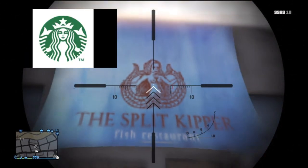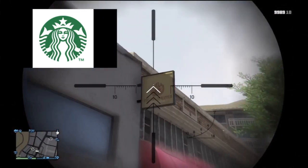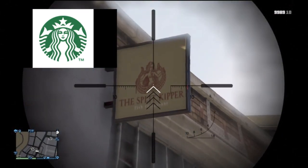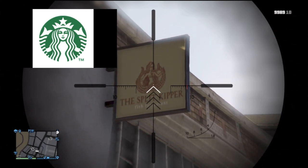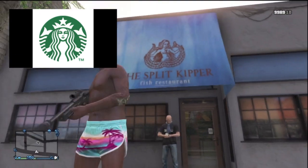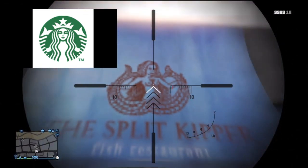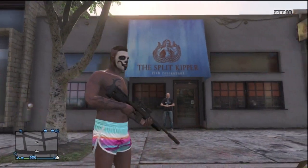If you look closely at the logo of the Split Kipper, you guys will clearly be able to see some resemblance between this woman and the Starbucks logo that I'm showing you on screen right now. These logos are not 100% identical but they are extremely similar. The woman in GTA 5 is topless, while in the Starbucks version she is covering it with her hair. Also in the Starbucks version she's wearing a crown, which is not in the GTA 5 version. But the one thing that is extremely similar between these two logos are the tentacles that both women are holding up by the sides of their heads.